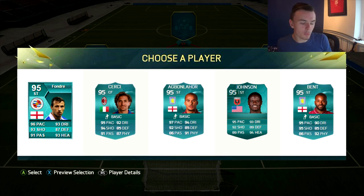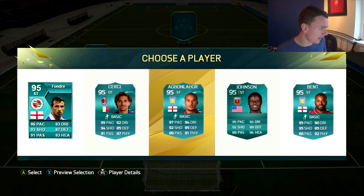Strikers then. We've got Fondra — who was actually a massive FIFA fan — Serki, Iguan Lohor, Johnson, and Ben. Johnson's now retired or retiring, he's just announced. Iguan Lohor — that pace. I'm going to have to pick the quickest player and the sweatiest player I possibly can. I'm going to go for Iguan Lohor, I'm sorry.